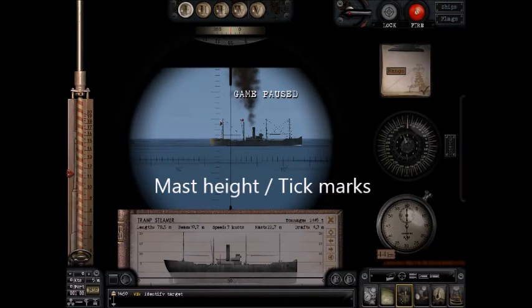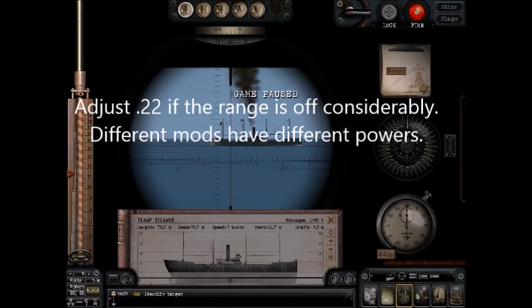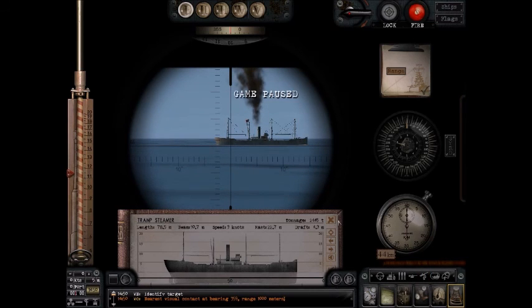That number means nothing to you on its own. You're going to multiply that number by .22. So it's 22.7 divided by 5, times .22. That gives me .9988. Multiplying that by 1,000 gives me 998.8 meters. And just to show you that I'm really close — the nearest ship is this guy right here at 1,000 meters. I hope that helps.